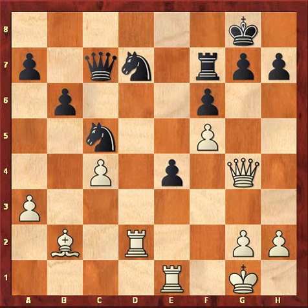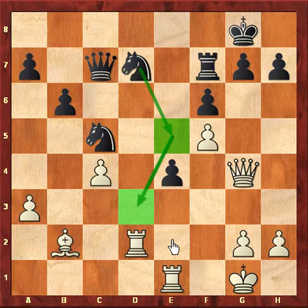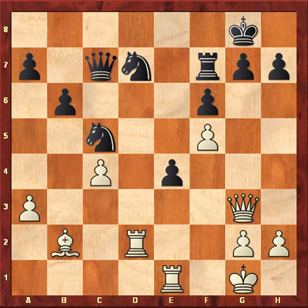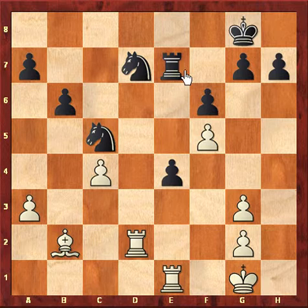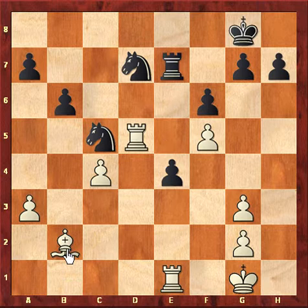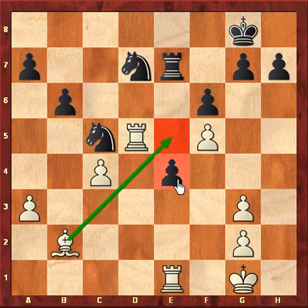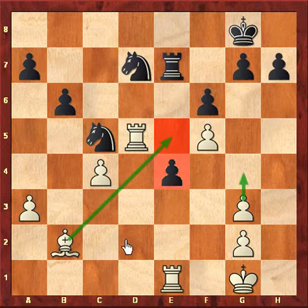Nfd7 — now he's threatening to play Ne5 and sit one knight on d3, such that white doesn't really have any good counter chances. So Qg3, exchanging queens and going into an endgame. Qxg3, hxg3, Re7. Black is threatening Ne5 to d3. So Rd5 — if he plays Ne5, white can simply capture Bxe5 and these two pawns on e4 and e5 will be very weak. With g4, white will be clearly better. He can even play Rxe4, doubling rooks and taking the pawn on e4.